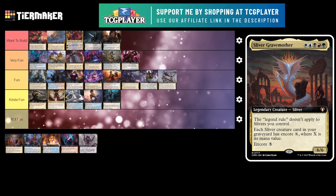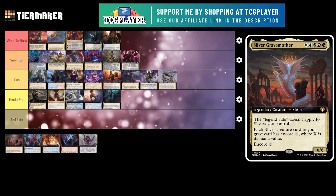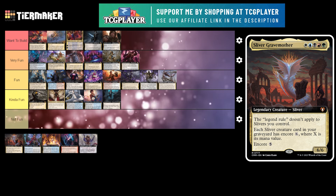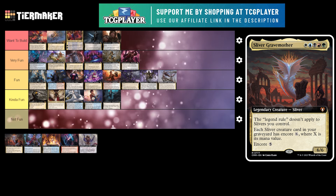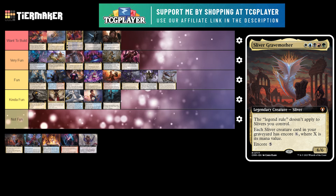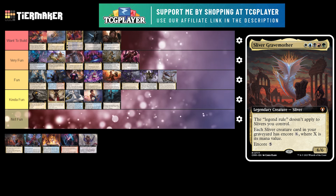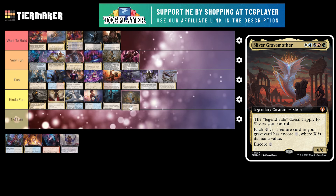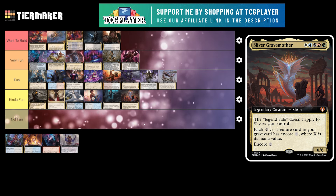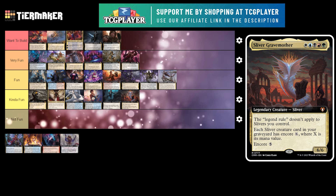Next up is Sliver Gravemother. This is a 5 mana 6/6 legendary creature sliver. The legend rule doesn't apply to slivers you control. Each sliver card in your graveyard has Encore X where X is its mana value — and this itself has Encore 5. Encore is cool because you get a bunch of token copies of a card, then you do have to sacrifice them. If you can get something like Sundial of the Infinite to end the turn before you have to sacrifice them from Encore, you get to keep them — same thing with Obeka. But I don't think this is a super fun commander. I'm going to put this at the tail end of kind of fun. This just doesn't do it for me as a sliver commander — I feel like the First Sliver is way more fun and more powerful. Maybe there's some broken combo I'm not seeing, so definitely let me know in the comments.